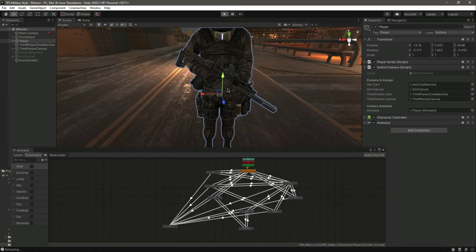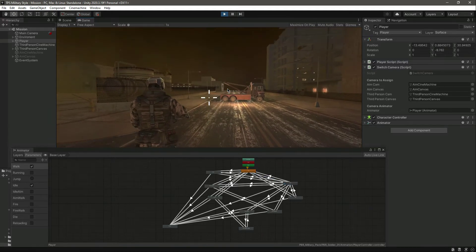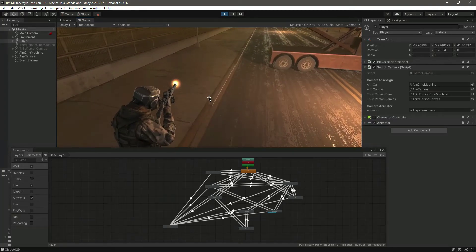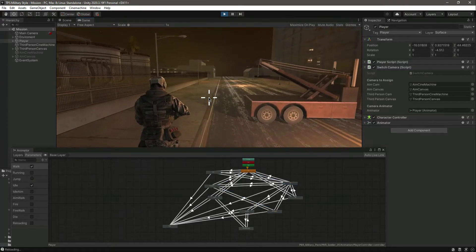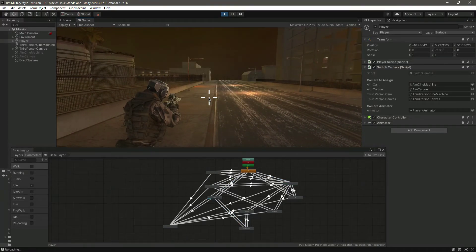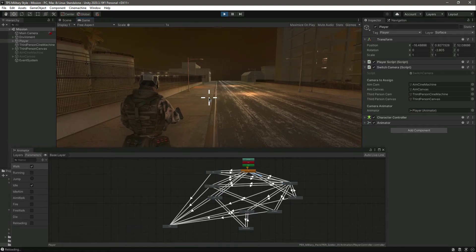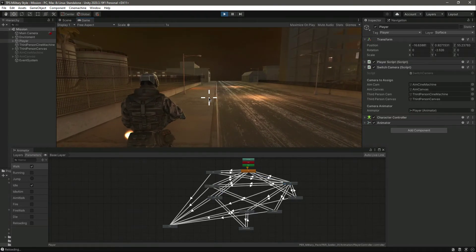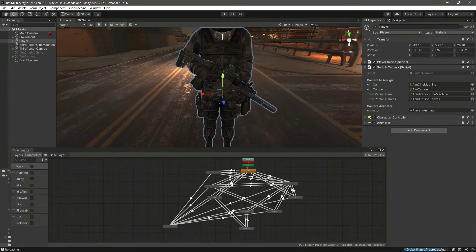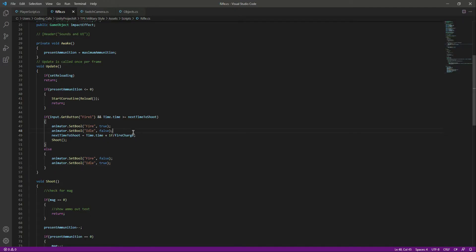If we come back and play the game, you will notice that when we are firing and aiming, when we play the fire animation he actually just stops — we don't want that. And when we are walking and firing, as you can see he doesn't play the fire walk animation; he just plays the fire and the walk animation separately. We don't want that.